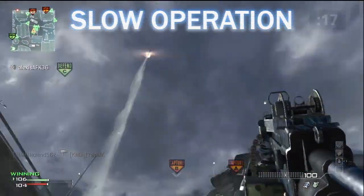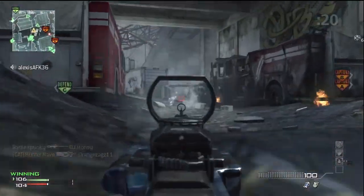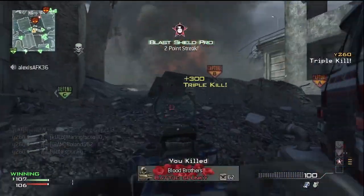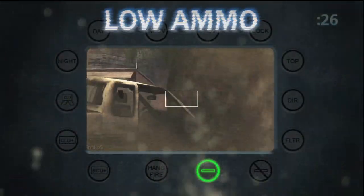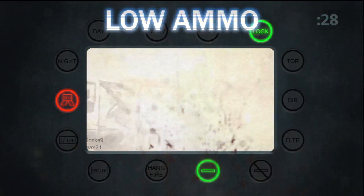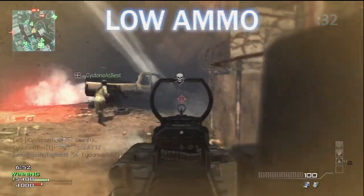After locking onto a location and firing, the Javelin's missile will take 7 seconds to travel to its target. This means that by the time your missile reaches its location, your target may be long gone. Also, the Javelin is a single-shot weapon. The launcher cannot be replenished with Scavenger and finding another missile on the battlefield is very unlikely.